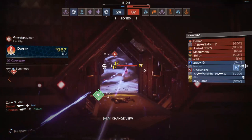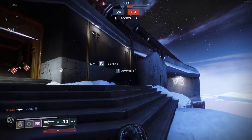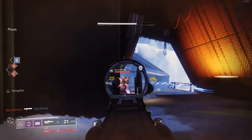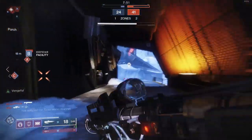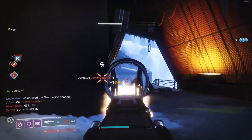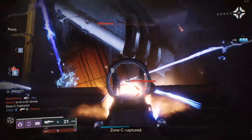We can see we're not getting outplayed at close range, but the scouts are causing us trouble. That's the one thing about 450s — it's not that they're bad, but they will struggle at long-range encounters. Come on guys, can we just fight each other one-on-one instead of teaming up?